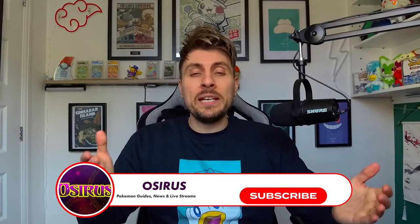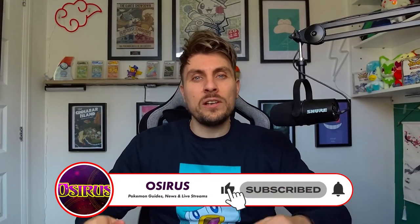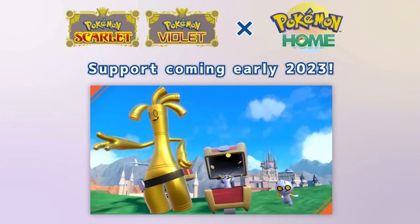Before we get into today's video, please subscribe to the channel — remember you can always unsubscribe later if you'd like to. With the compatibility between Pokemon Home and Scarlet and Violet on the horizon, we get a little bit closer today with the latest update, version 2.1.1.